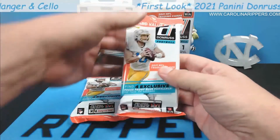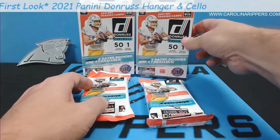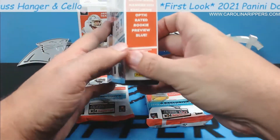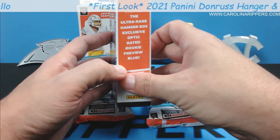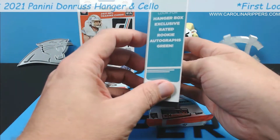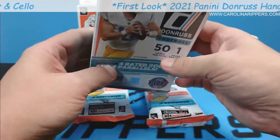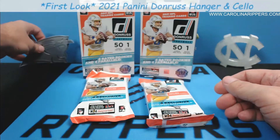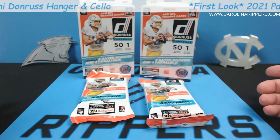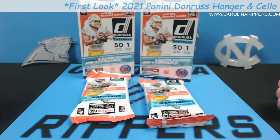In the cello pack it's 30 cards, you get four exclusive press proof blue parallels guaranteed, which is kind of cool. You also get four rated rookies and four parallels. The hanger box has ultra rare hanger box exclusive optic rated rookies, and you can potentially get blue parallels and hanger exclusive green autos out of here. Maybe it's not very rare — maybe it's like the Megas where it says 'rare' but it's lying. I'd love to meet somebody at Panini and ask if that was a joke or if somebody got fired for not proofreading.